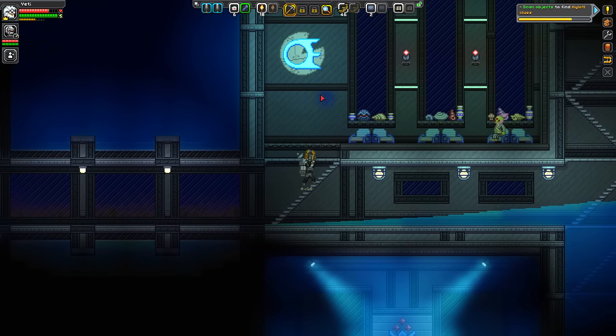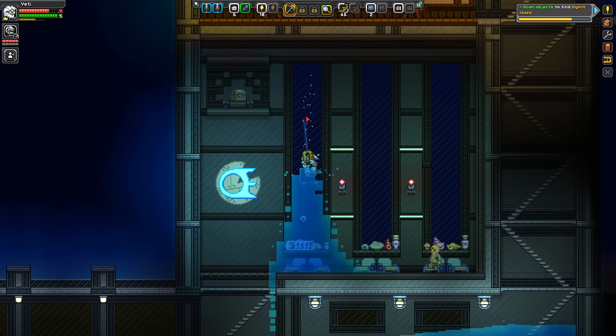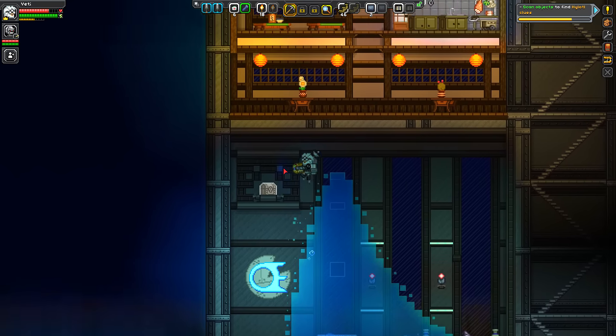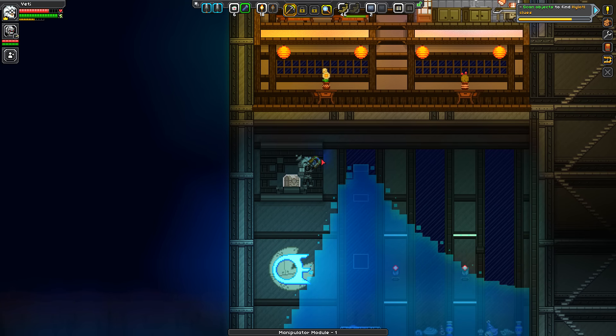Look for refrigerators — we need refrigerators. There's a chest up in this room that I want. We'll break out the glass. Here we go — swim up, break out some more glass. Excellent. Matter manipulator module — awesome!